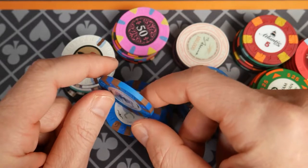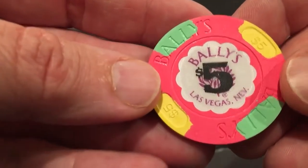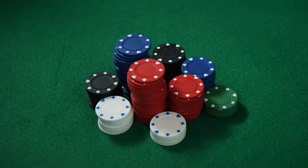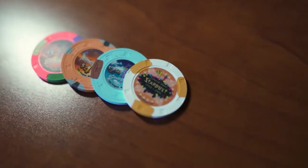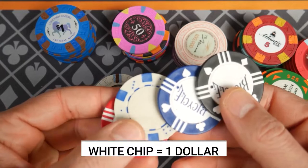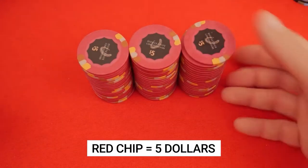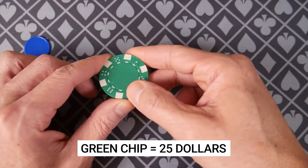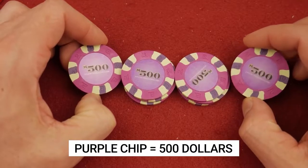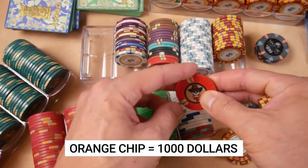This complexity increases tenfold if the casino has some sort of branding on their chips. The colors are usually the same across casinos, ranging from white to orange with different values: a white chip is worth $1, the red chip is worth $5, the green one is worth $25, a black one is worth $100, a purple one is worth $500, and an orange chip is worth $1,000.